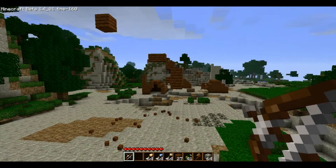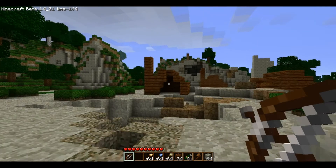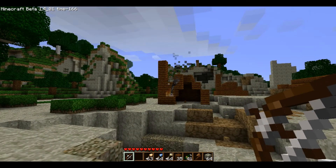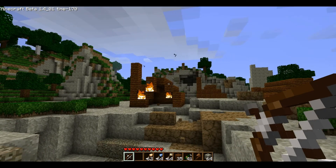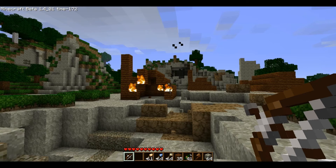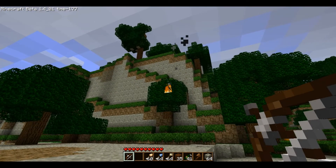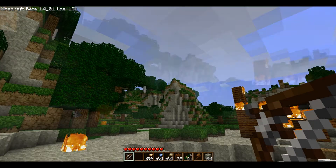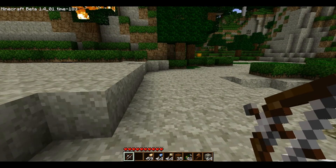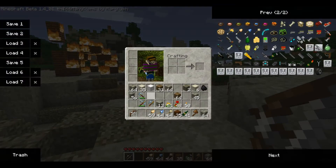Now we have the fire arrow. This arrow is a lot of fun, but it doesn't work sometimes. So there it is — sometimes it goes right through the wood. But now it is working. It just lights things on fire, like a tree. But it won't light other things on fire for very long. That's the fire arrow.